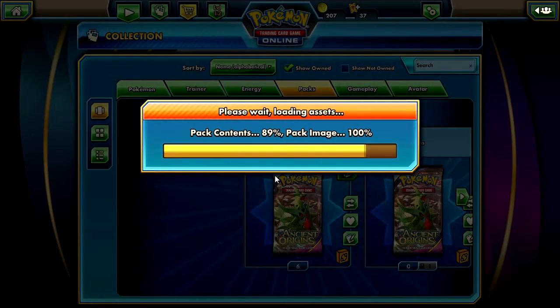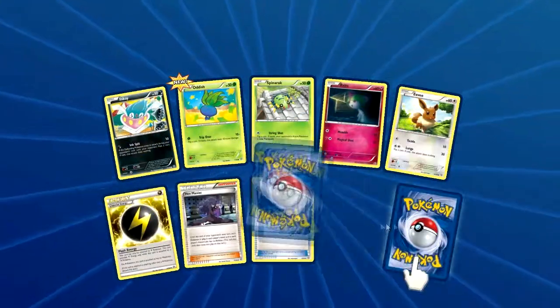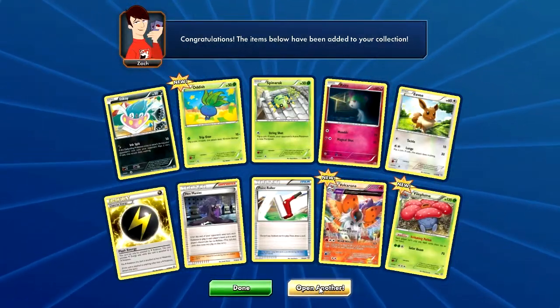I want to look for an EX in here — give me a Hoopa Full Art or regular EX. A Volcaron, a Half Art, Reverse, and a Vile Thumb. That's also playable.